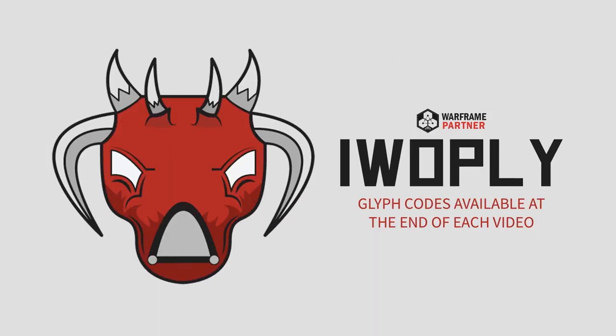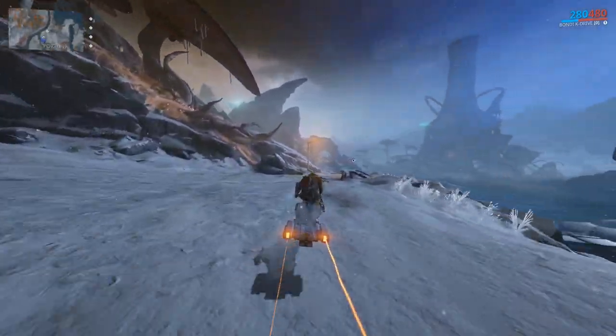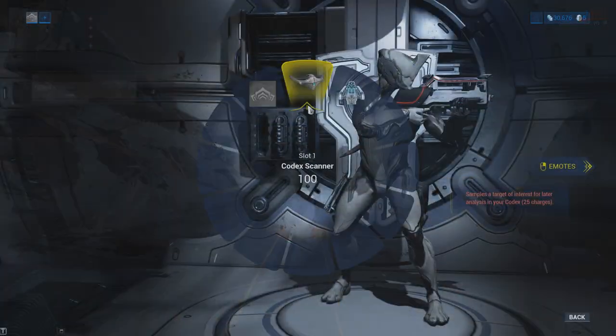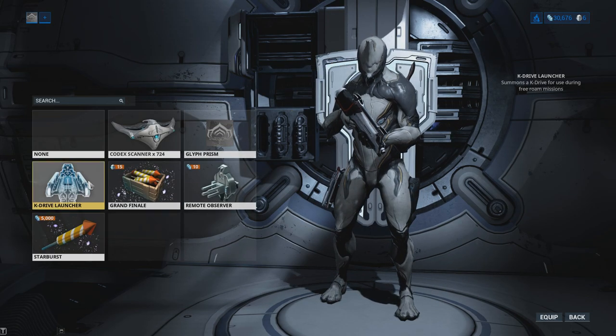K-Drives become available to players once they complete the introduction quest in Fortuna titled Vox Solaris. At the end of the quest you will receive the Bondi K-Drive and the K-Drive Launcher, which you will need to place into your gear wheel before use.